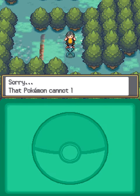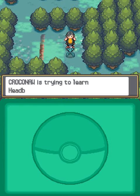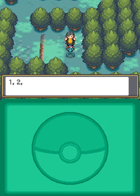It'll teach one of your Pokémon HM Headbutt. So I'm just going to teach it to Cork now. Let's get rid of Leer. So that's how this guy teaches one of your Pokémon the HM Headbutt.